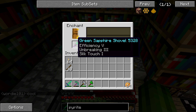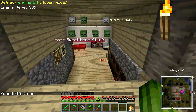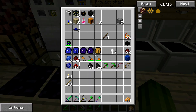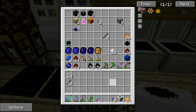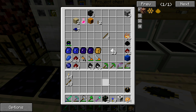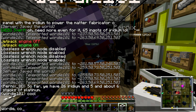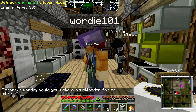We should see silk touch - cool. So let's get the stuff I need for the quarry: the quarry itself, some landmarks to extend the default area, an energy tesseract, and an energy chest. And it just occurred to me I forgot something - we also need a chunk loader. So let's ask Wordy if he can make a chunk loader for me, please.